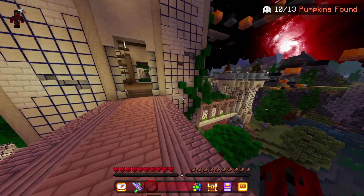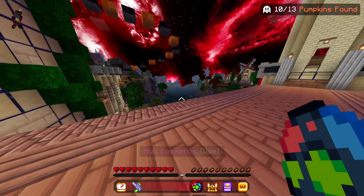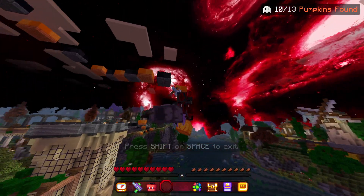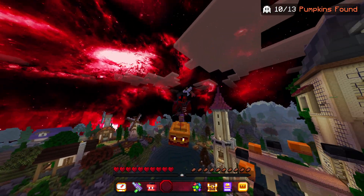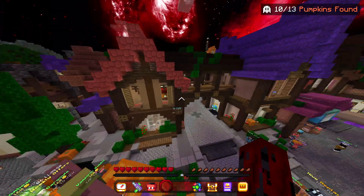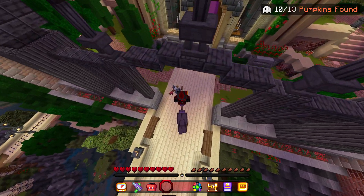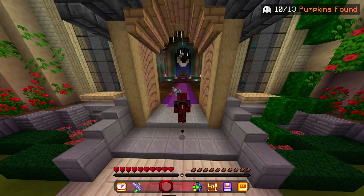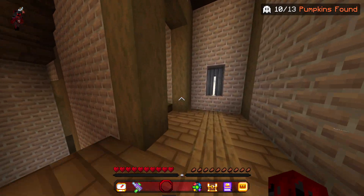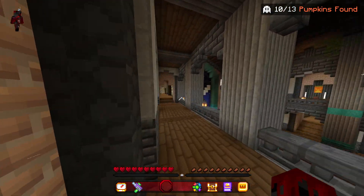For the next location, go now towards the castle - I'm just gonna use a mount. Go towards the castle and then go inside it again, then go down here and up these stairs, and then through here.